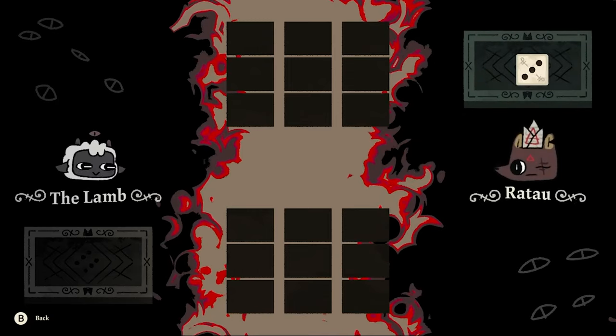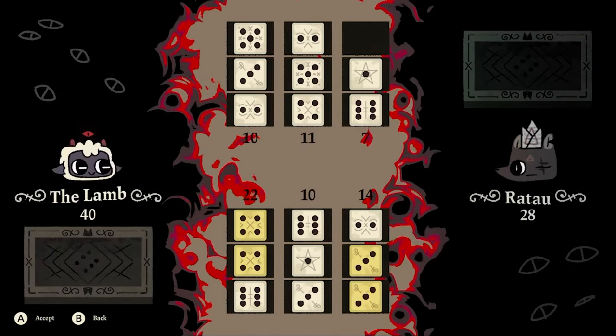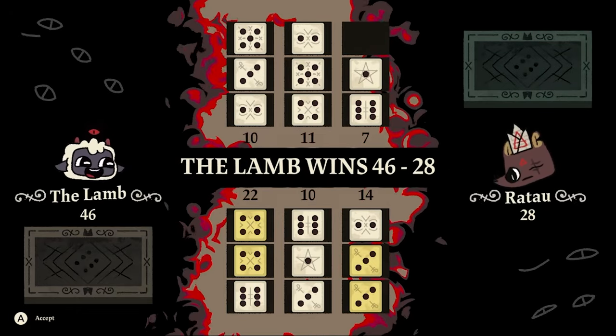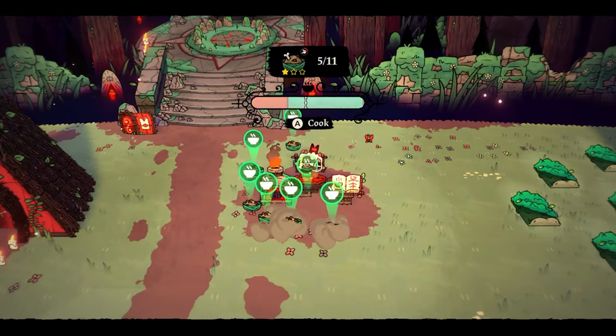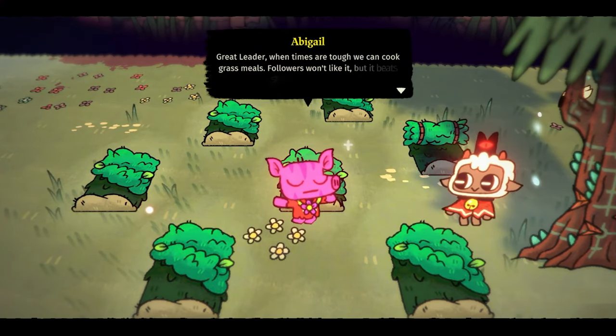I also visit Ratau's lonely shack and get a follower farm, which means I have access to more follower types. I took Ratau on in a game of knuckle bones and won — this means I can challenge him again in the future and bet money if I'm low on gold.